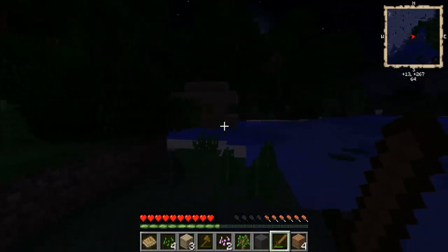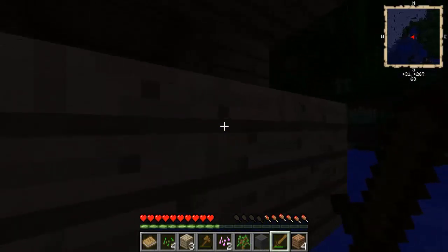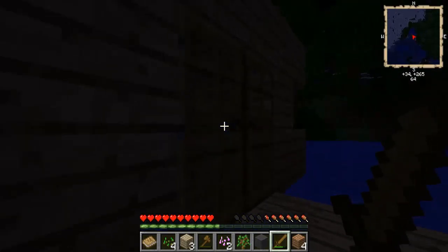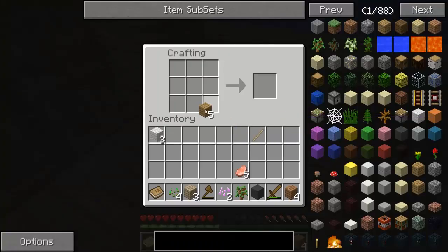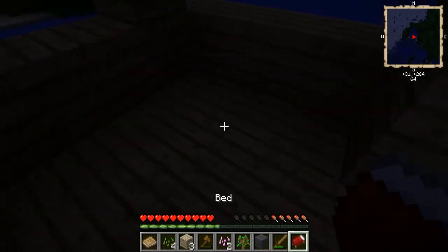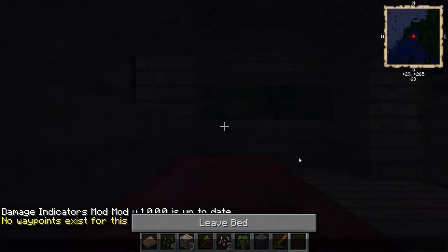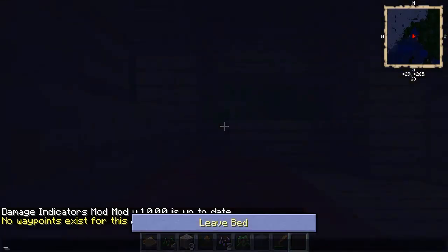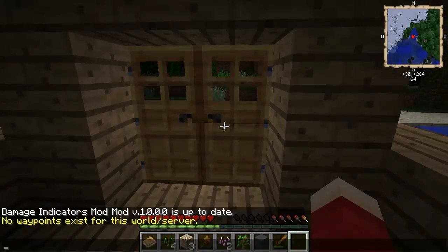Look at my house — it's interesting, that's probably the only way to put it. It's an interesting looking house — don't judge my house. Let's put the bed in, like that. No waypoints exist for this world/server, okay.